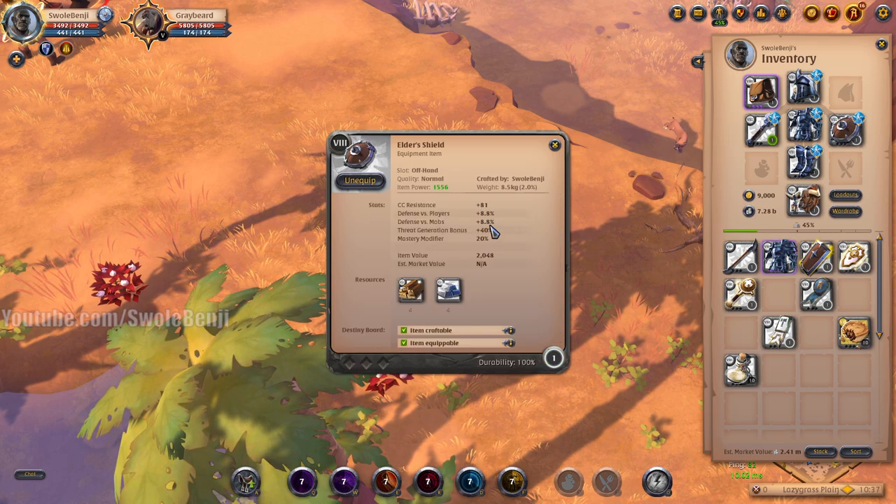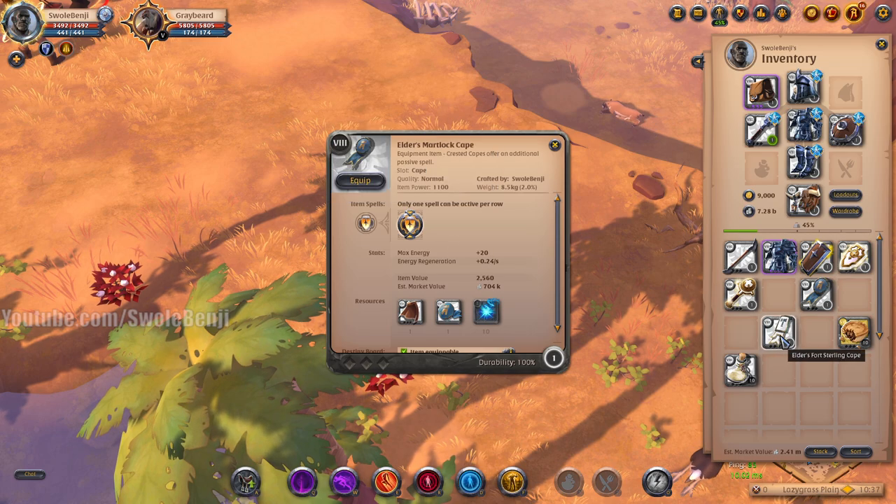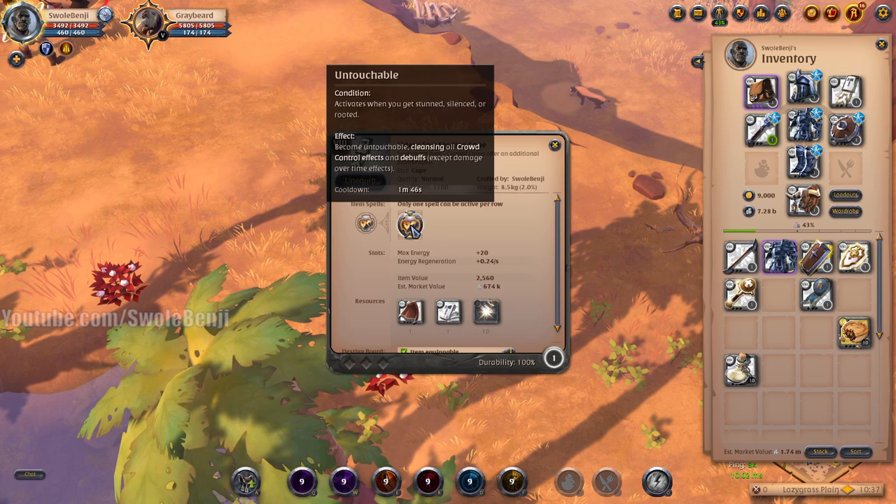For the cape, you can use a Martlock cape to increase your defense if you're dismounted. However, I recommend the Fort Sterling cape, so that whenever someone tries to crowd control you and kill your mount, the cape eats the first one and you can keep running away.